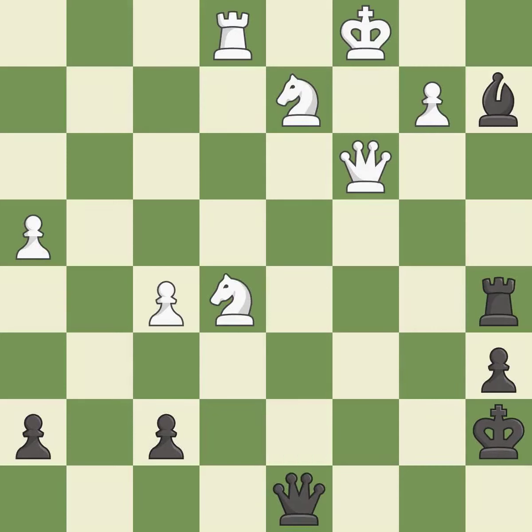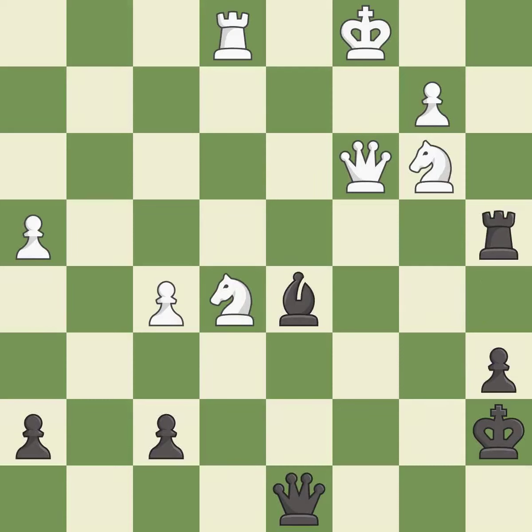This wins time by threatening a knight and forcing it to move away — it is best. Very precise — it is best. This moves the bishop to a better location, allowing it to control more squares — it is best. This wins material — it is best. This moves the rook to safety — it is excellent. This adds pressure by pinning a bishop — it is excellent.